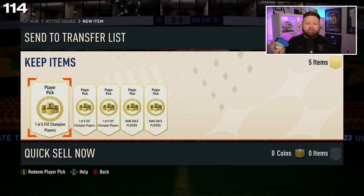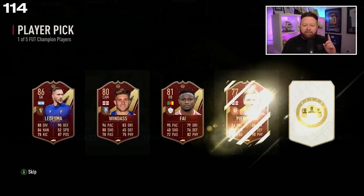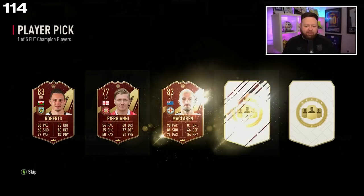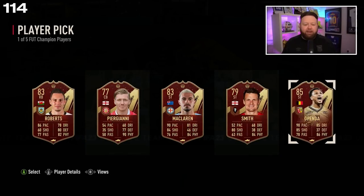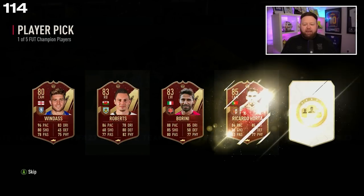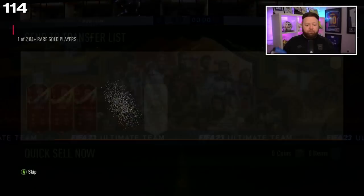Best we can get is like Odegaard. Boom, what are we gonna get today? 86 — I'll take it. I'll take the 86 Ledesma all the way to the bank. On pop-up now: 83, 85, Openda again — good fodder. Red player pick is gonna be 85 again in Ricardo Horta. Yeah, I'll certainly take that.